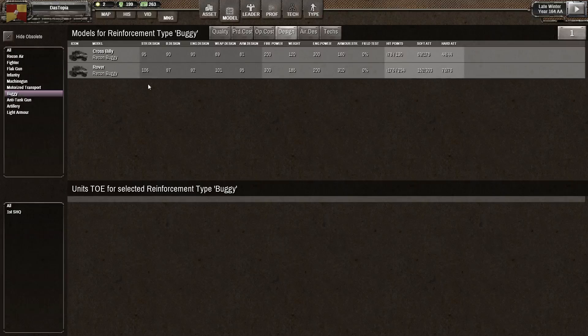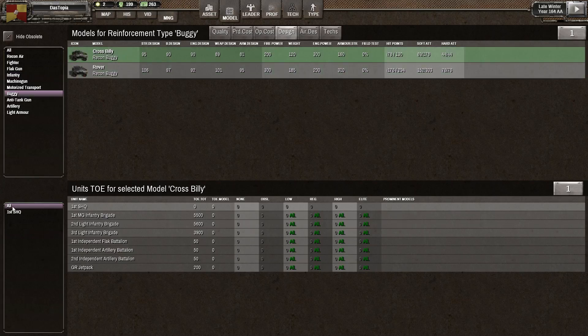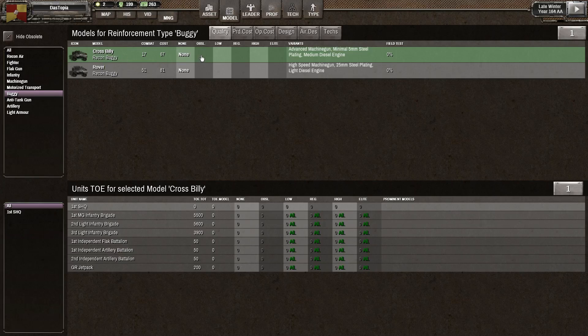With the model design council, the next thing we wanted to build up was the machine gun group — but first, let's have a quick look to see if the buggy is worthwhile. Going back to models, this is ideal. We don't actually have any rovers or cross-billies in stock — I need to go to infantry to see where the infantry has been spread out. We've got some in the first machine gun, a fair bit in the second light infantry, and 39 in the third. The buggies we have basically nothing, so I'm going to make the cross-billy obsolete.